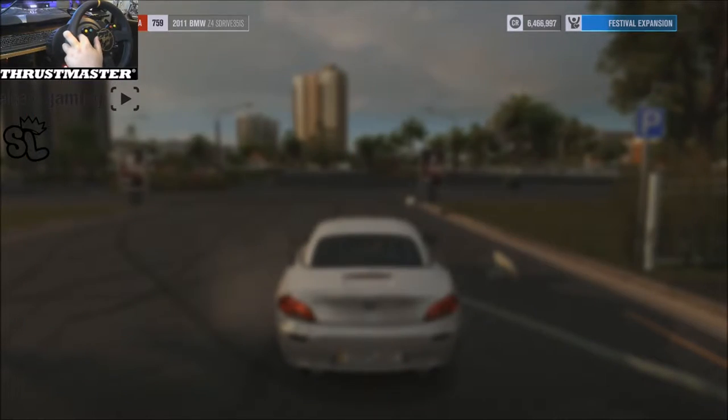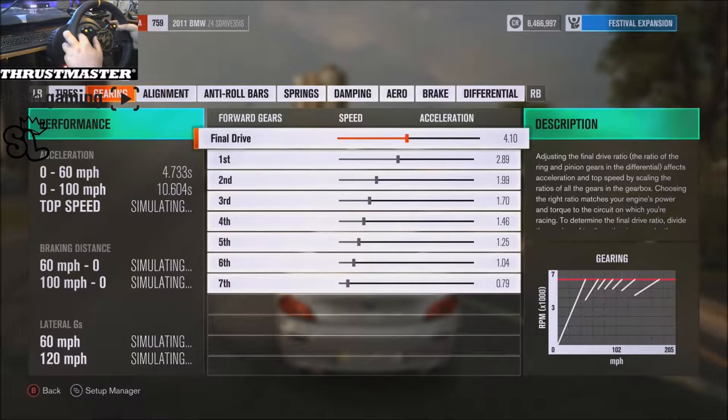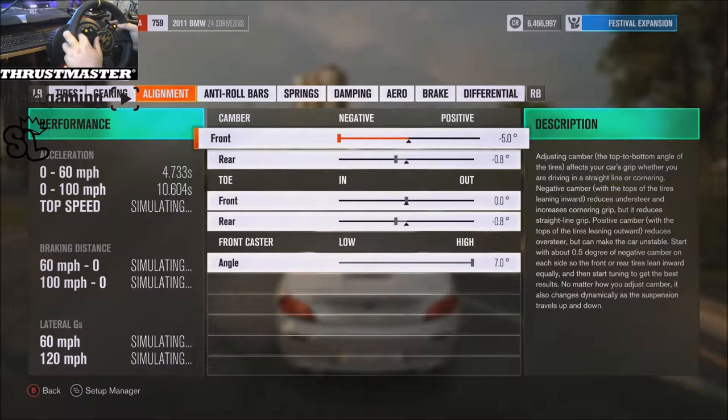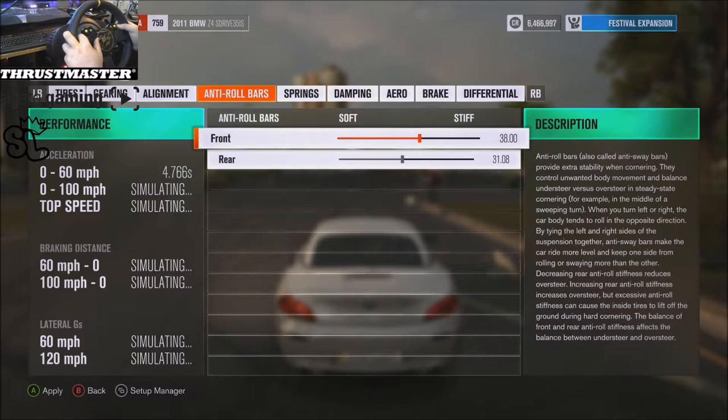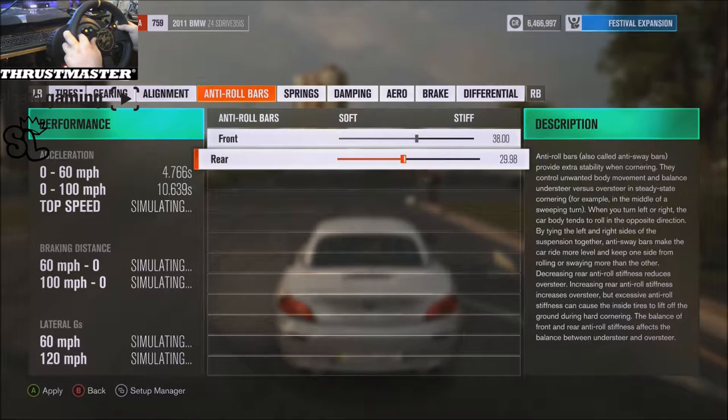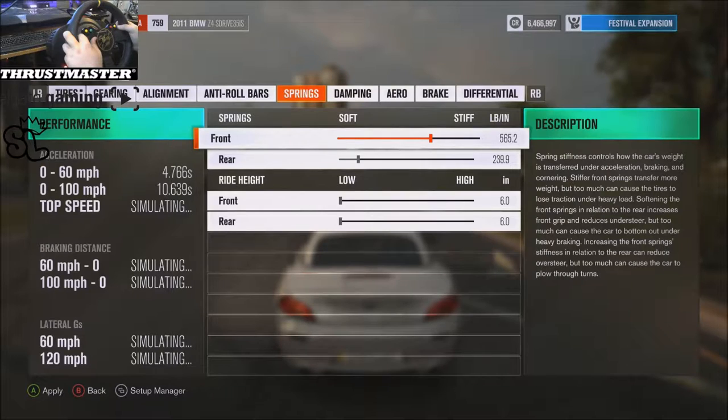Okay, tune car — gearing, alignment. Do we add a little bit more camber, like 1.5? Maybe soften up the rear roll bars. I feel like it does get out there, so we'll loosen up the front, bring those down to like 30. I'm just going to have to soften this car up, I guess. Setting it to 471.